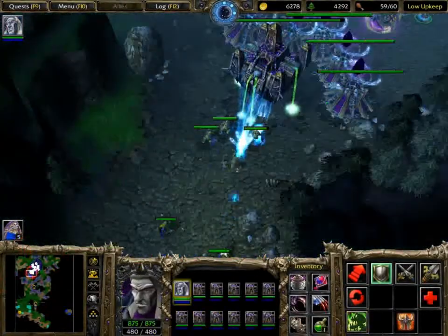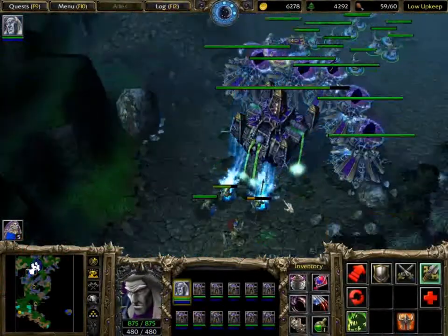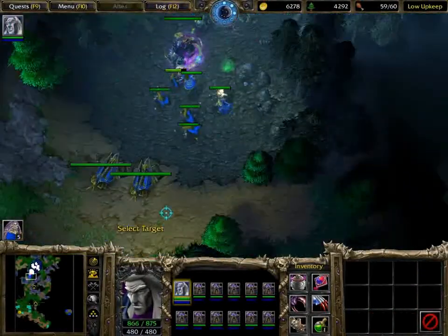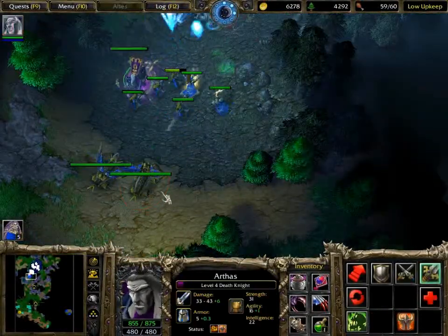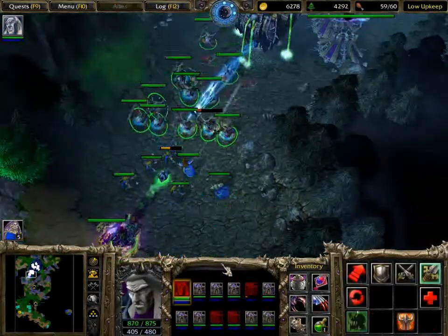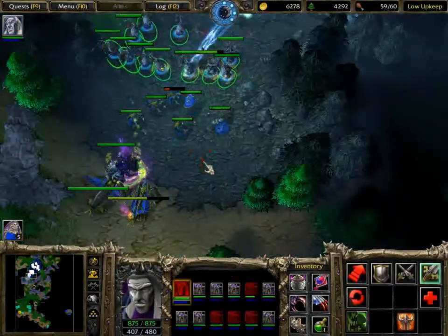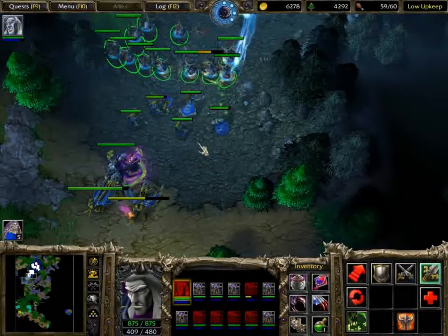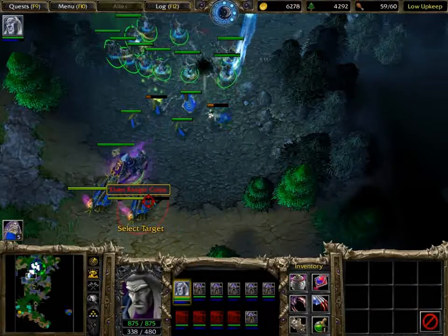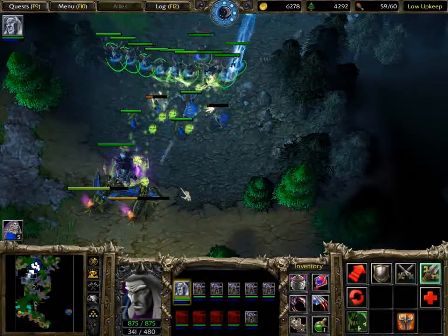And if your base gets attacked — which it probably will a few times — they'll be using ballistas this time. Just bring your army around and try to move your men so that the buildings are attacking the footmen while the footmen are just running around doing nothing. And attack the ballistas, of course — they're the priority targets.